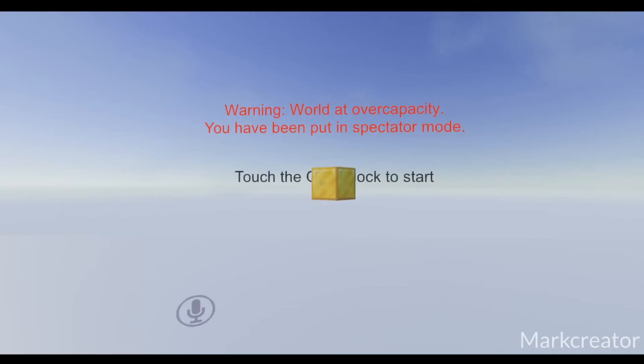If you see this warning when joining the world, it means that there are currently too many players building in this world instance. You will not have access to your inventory or placing or removing blocks. You will have to wait until a sufficient amount of players have left before you get building permissions. This is done in order to preserve world performance.